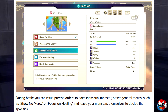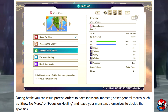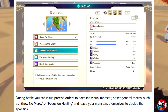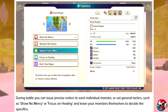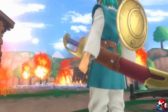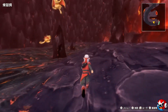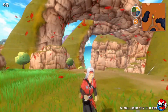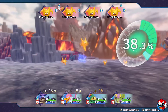During battle you can issue precise orders to each individual monster or set general tactics such as show no mercy, focus on healing, and leave your monsters themselves to decide the specifics. Most of the older Dragon Quest Monsters games had monsters act on their own based on your set tactics, but the newer ones — like the Dragon Quest Monsters 1 and 2 remakes — let you directly control all of them if you want.